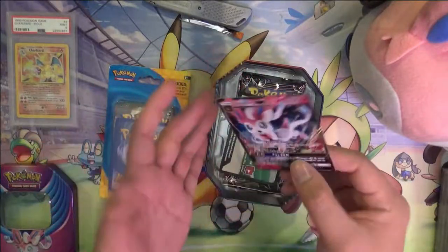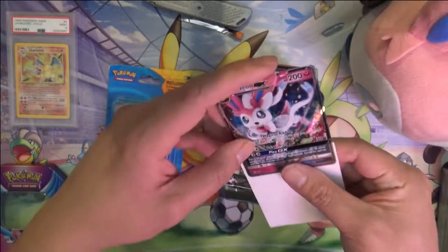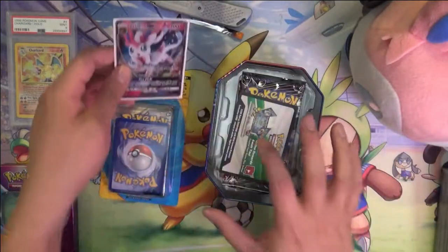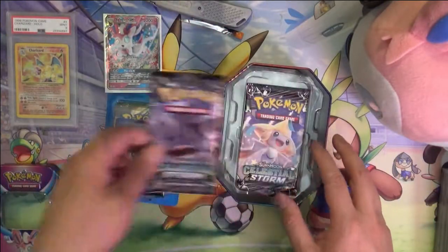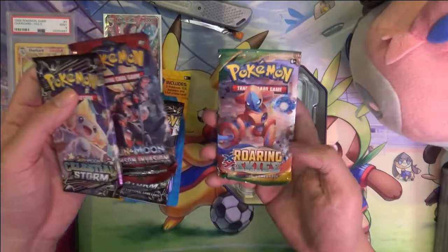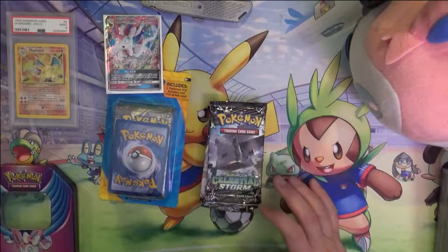Sylveon and Glaceon I thought were pretty cool — I guess the third set of Eevee evolutions to be introduced. Okay we have a Pokemon Go card and let's see — Celestial Storm, two Celestial Storm, Crimson Invasion, and Roaring Skies. That's quite good.